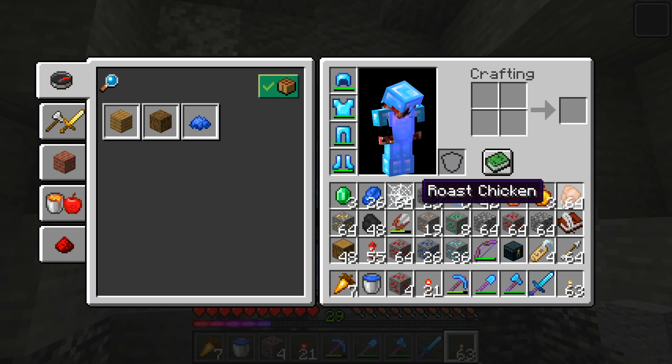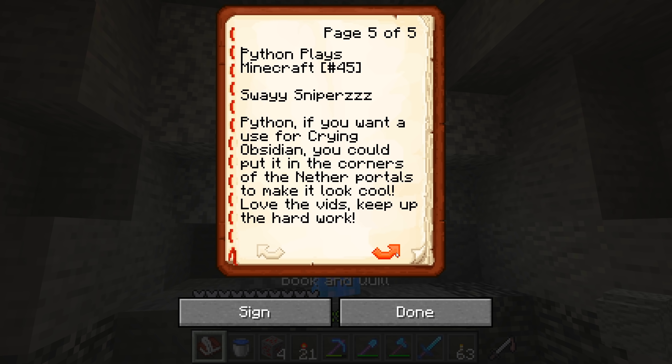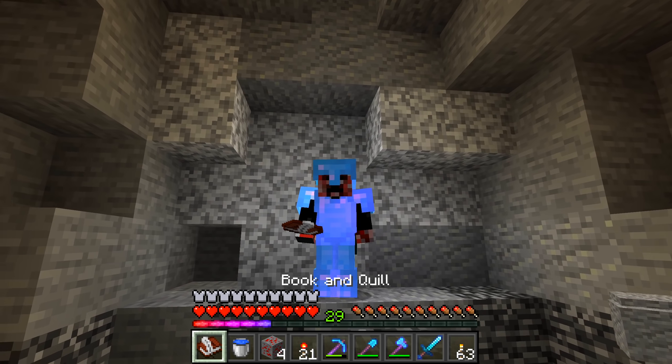Without further ado, we will hop into the comment question of the video, which for today comes from Sway Snipers, who says: 'Python, if you want a use for Crying Obsidian, you could put it in the corners of the nether portals to make them look cool. Love the vids, keep up the hard work.' Buddy, thank you so much for the kind words, really appreciate it. And again, that goes for every single one of you guys who say things along the same lines. So yeah, Crying Obsidian in the corners of the portals — it makes sense, doesn't it? Maybe what we do, if we manage to get ourselves like a bartering farm going and we have a source of Crying Obsidian, we could start replacing all of the corners of the portals above the bedrock ceiling in the nether with Crying Obsidian. I think that'd be awesome.